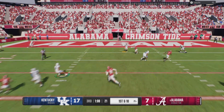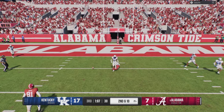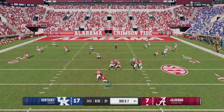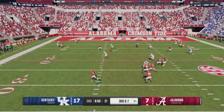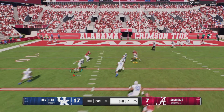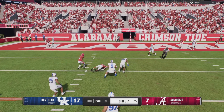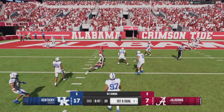Should have been an easy interception. He throws to his running back again — his running back lays out to make this catch when it should have been a simple jump route interception by my safety. Then right here he throws back across his body to the right side while rolling out to the left, throws it right where my guy's at, but it doesn't do anything. His running back catches it on a hit stick. Once again, the same player catching in double coverage.